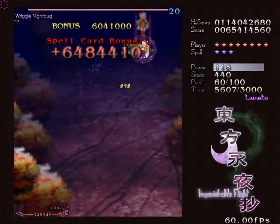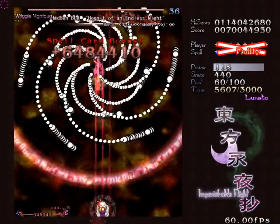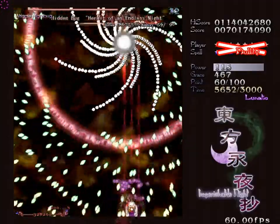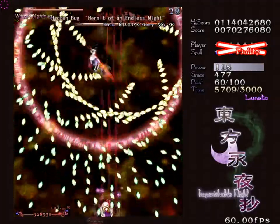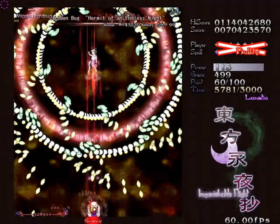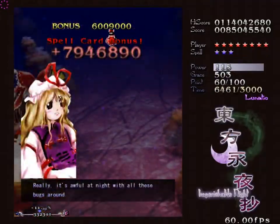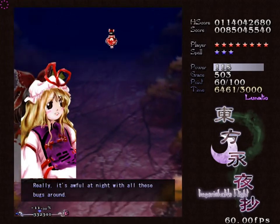And then her last spell, which is also dense and kind of fast-ish, and has crossing stuff, so it's hard to read, but it's static too. You can just learn where the holes are and it's not that tricky. This part is a bit tricky, but if you can do that, you can do the spell. And there we have it — that was Riggle Nightbug. Not too hard, as you would expect from a stage 1 boss.